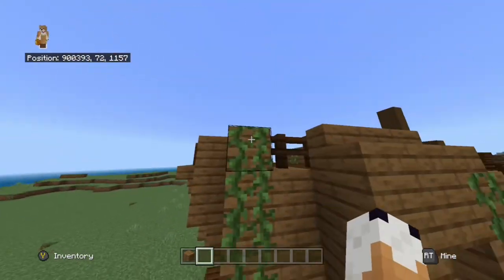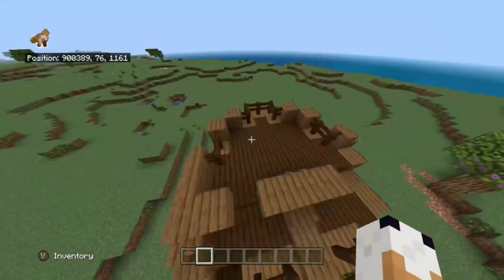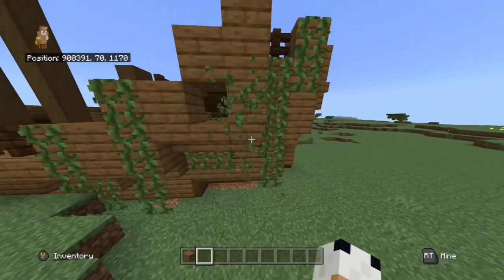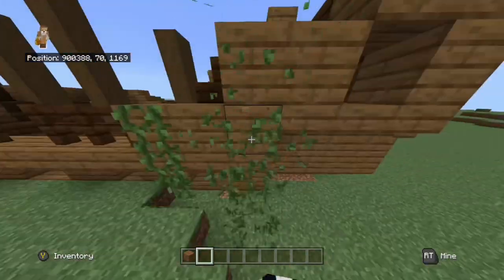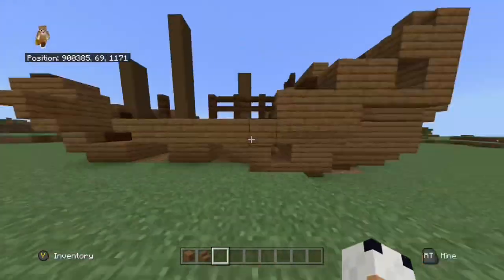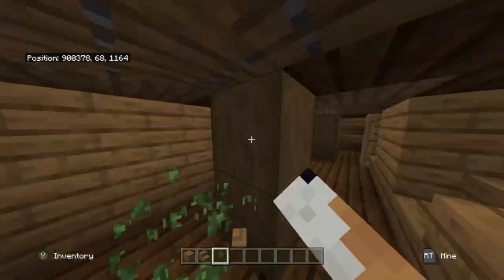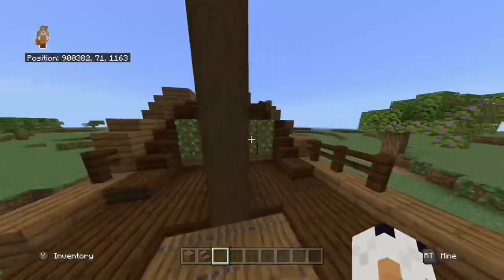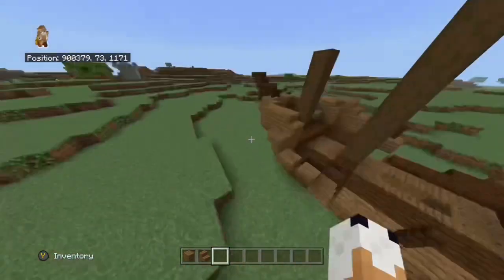First I had to get rid of all these nasty little vines on the outside and the inside. I broke a couple blocks because I am very bad at aiming my crosshair. Then I had to go on the inside and break them, because for some reason vines grow inside places. That doesn't make sense. I had to break so many vines for absolutely no reason — I didn't even know vines could grow inside. But at the end, it looks like this.